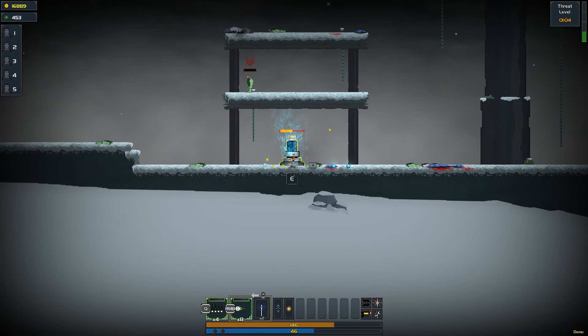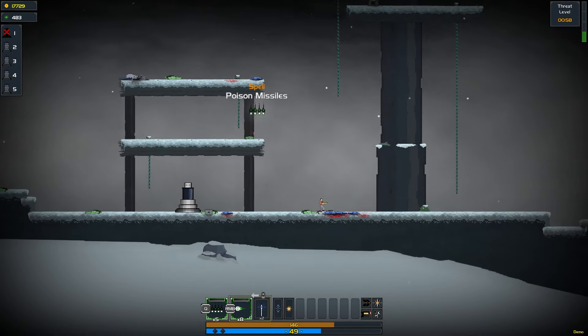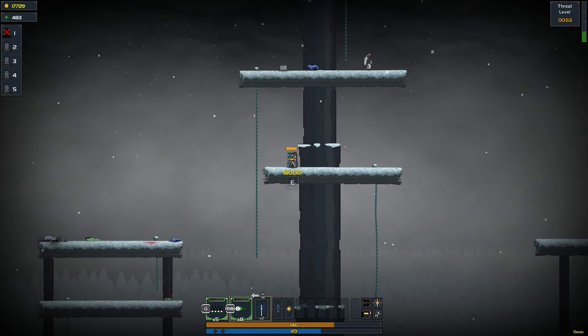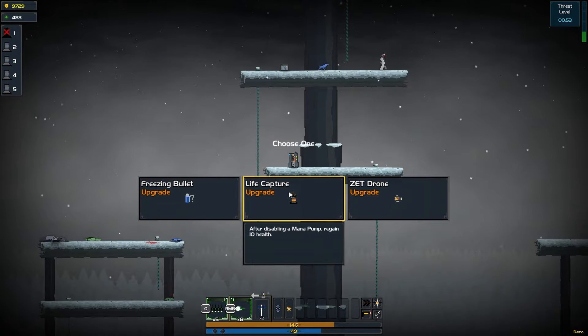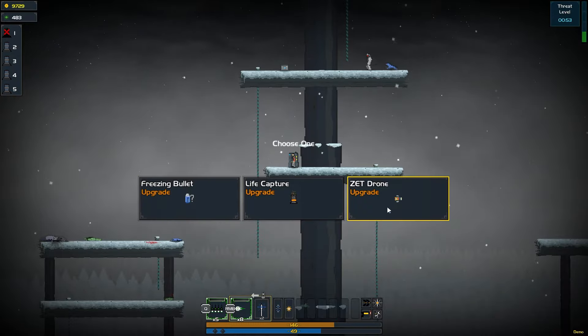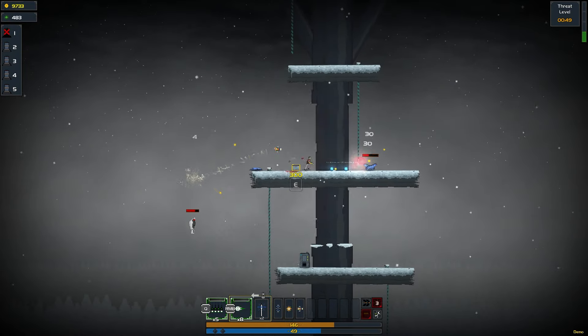Shut this damn thing off. It seems to me that's what's spawning the enemies, but I'm not so sure either. We have another top up to our missiles. Freezing bullet upgrade. Life capture. And then the Zet drone — 100% take the drone. Here we go, awesome.